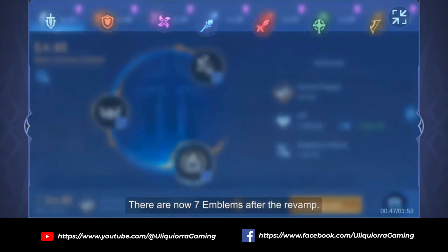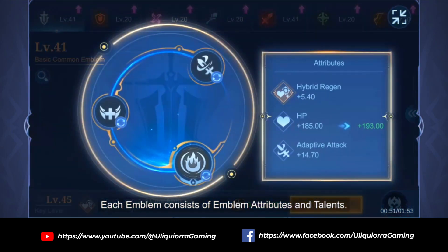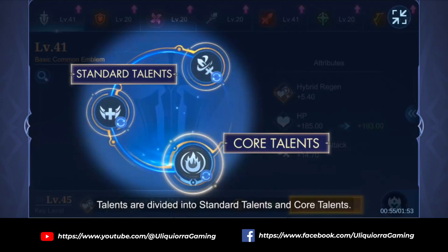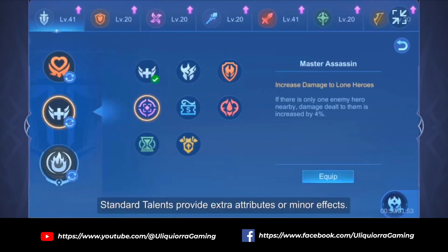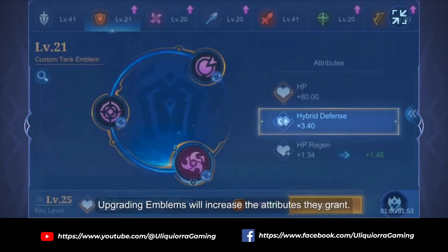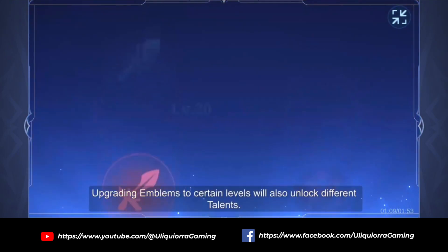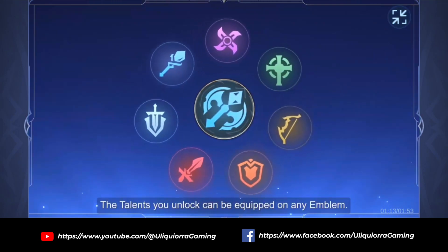There are now seven emblems after the revamp. Each emblem consists of emblem attributes and talents. Talents are divided into standard talents and core talents. Standard talents provide extra attributes or minor effects, while core talents provide unique and powerful effects. Upgrading emblems will increase the attributes they grant, and upgrading to certain levels will also unlock different talents. The talents you unlock can be equipped on any emblem.